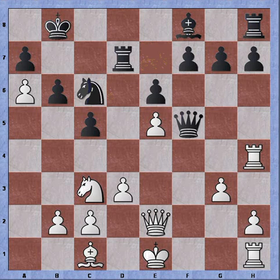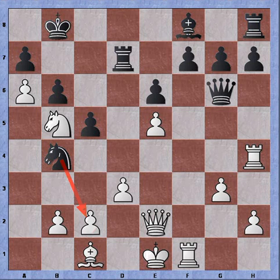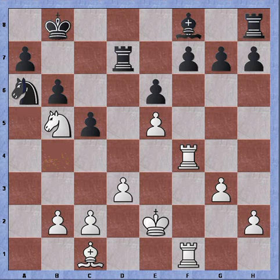Queen to f5. d3, opening up the lines for the bishop. Knight to c6 — black is looking for counterplay against the e5 pawn. Rook to f1, chasing the queen. Queen to g6, knight to b5 — this move is important. Black is threatening a jump with knight to d4 and it needs to be prevented. Knight to b4 instead — black is attacking the c2 pawn. Rook to g4, chasing the queen. Queen to h5, rook to f4, c4, creating a battery, also attacking the queen. If queen takes queen, king recaptures, knight takes pawn, rook takes pawn, rook takes rook — it's good for white.